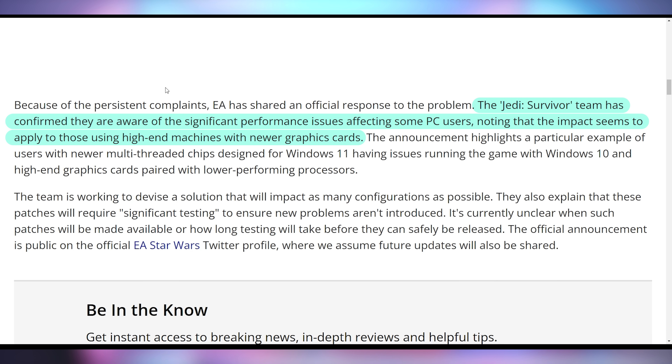Part of this is because it's unoptimized — it can use up to 21 gigabytes of VRAM at some points. EA says they acknowledge this, and that part of it is because you're running it with lower-performing processors, which a lot of people have pointed out. Someone running a 4090 with a 5800X 3D is being told they need to go to the 7800X 3D? That's a requirement? No — what's going on?